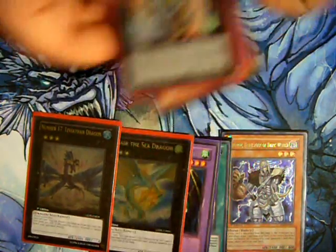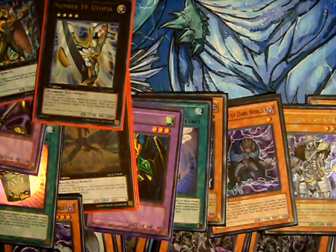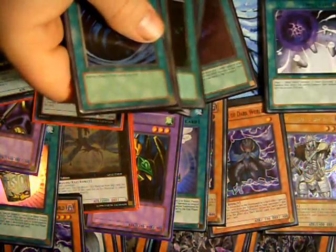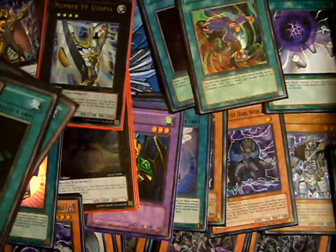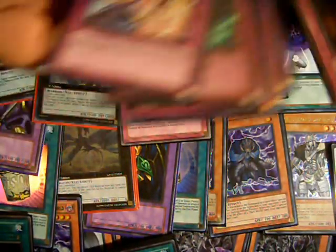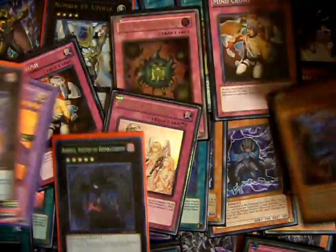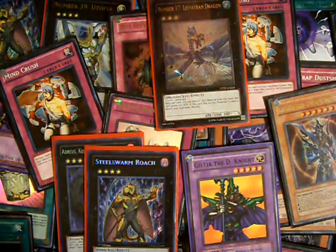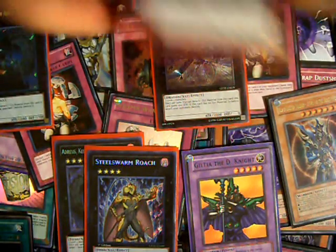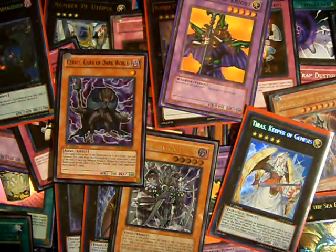Pretty much all the rest of the combos are standard Dark World stuff that most people already know about. Anyway, there's my deck build — a Silva, Celery, Exceed monster-based Dark World deck. Make sure to leave a comment below on what you think of it, whether you think it'll work, if you're going to try it out — any feedback would be greatly appreciated. That's it for now. This is Galactic God. Out.